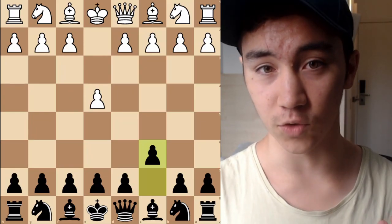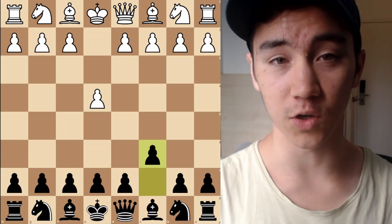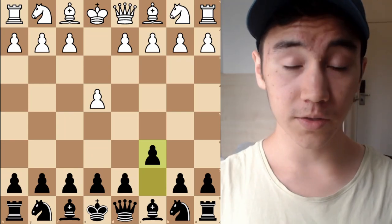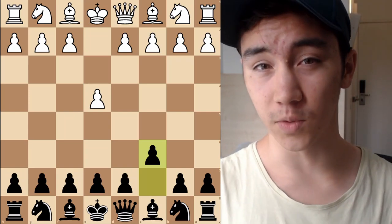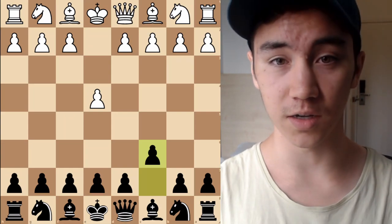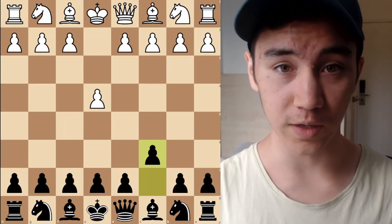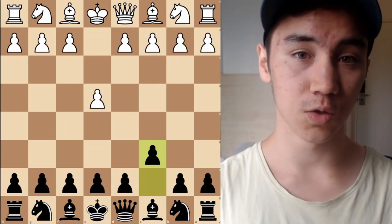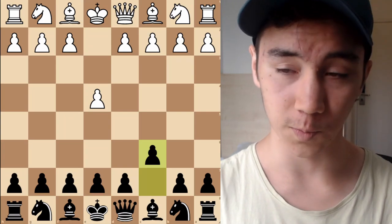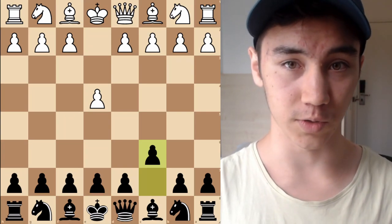The Caro-Kann has been my main opening against 1.e4 for as long as I can remember, and it played a big role in helping me go from 1900 to 2200. Today I want to distill 32 of the most important ideas in the opening and typical middle game positions in the Caro-Kann. This will help those who already play it get further acquainted, or those who want to get started. Let's get right into the first bunch of ideas in the advanced variation.